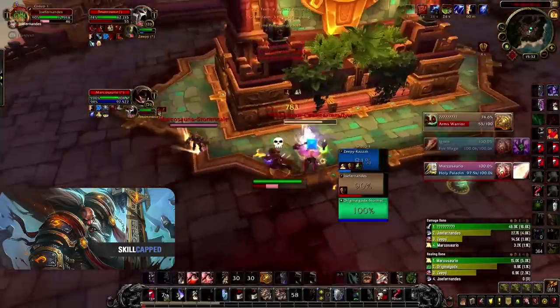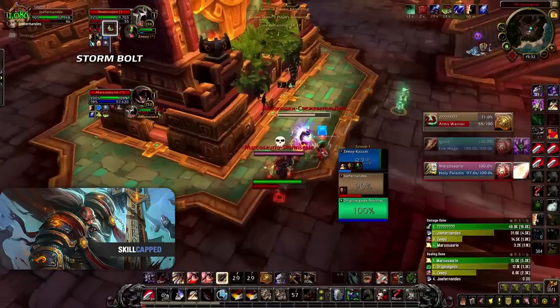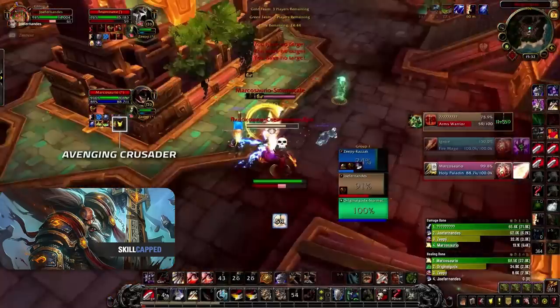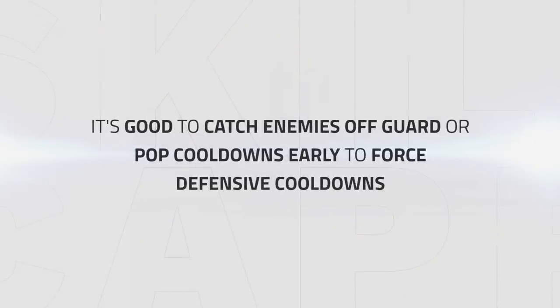Here I see the Warrior in Battle Stance, which means he has no damage reduction, so I opt to use my Stormbolt on him as well as my Warbreaker in an attempt to burst him down. This usually results in defensive play from the enemy team — in this case we get Avenging Crusader from the Holy Paladin as well as the Warrior using his Trinket early on. In general it's very good to catch enemies off guard or simply pop cooldowns early with a stun or your own Stormbolt to get these defensive cooldowns used as soon as possible.